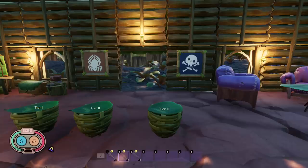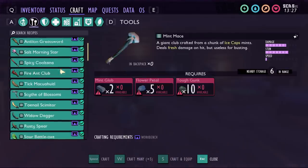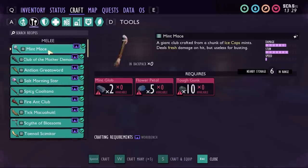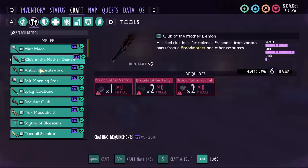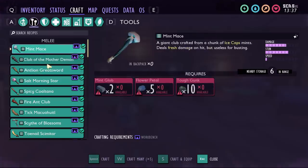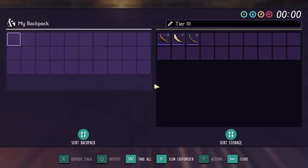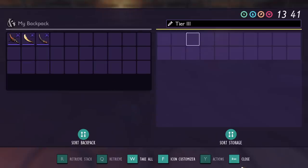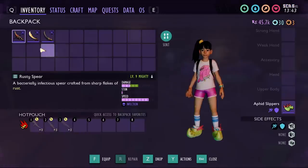Last but not least, we're going to look at the Tier 3 weapons — I'm sure this is what most of you came for. There are a lot more Tier 3s than Tier 2s, but we're only looking at the top three for DPS. There are specialty weapons like the Mint Mace and the Club of the Mother Demon, which is a boss weapon with fresh damage built in. But we're going to be looking at fast-attacking weapons that do decent damage: the Rusty Spear, the Toenail Scimitar, and the Widow Dagger. These are all new weapons added in the 1.0 update for Grounded.